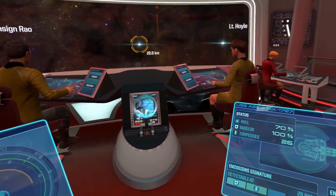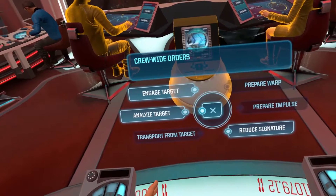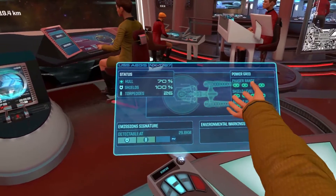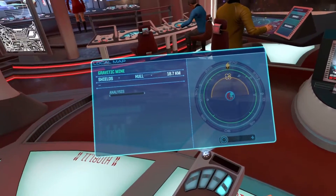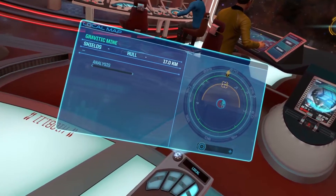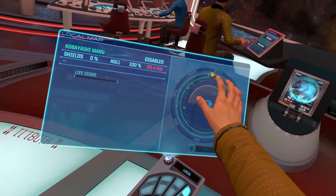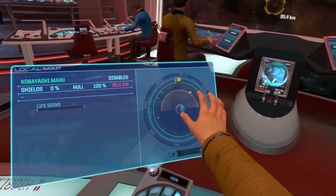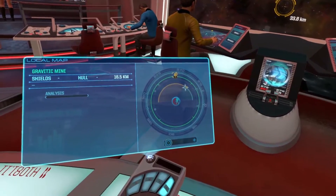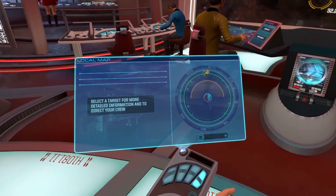All stations, stay alert. Our phaser range is four — I guess that's what this little circle is. Any second now — now we should be in range. Fire at will. Let's approach the Kobayashi Maru. We can't scan her. We are nearly in range of that one — fire at will. Do we have a tractor beam or something so we can tow them back?